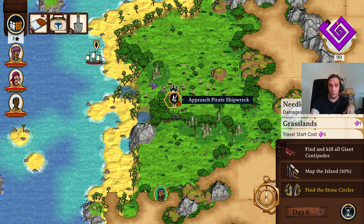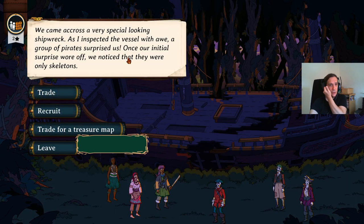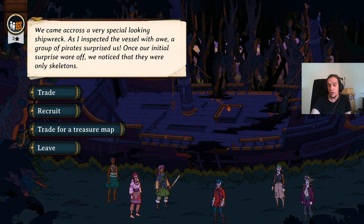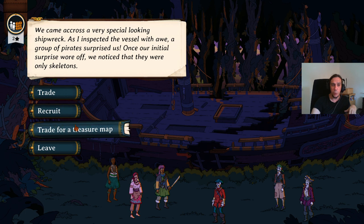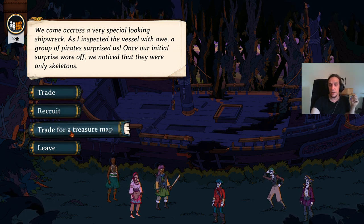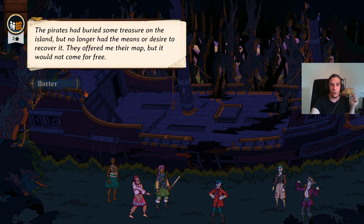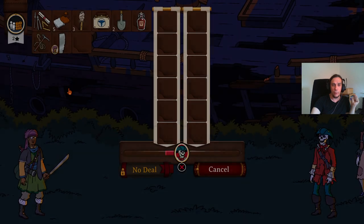Here we discovered our first adventure tile — we have a pirate shipwreck. We can approach that and now we get into a little adventure area. We notice that there are skeletons. The gameplay features some fantasy elements, which I really appreciate. There are different things we can do with these skeletons: we can trade with them, ask them to join our expedition, or we can try and ask for a treasure map. Let's ask for the treasure map because these guys are skeleton pirates — why not?